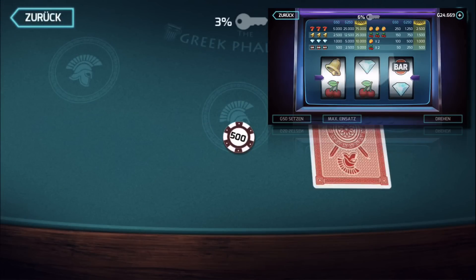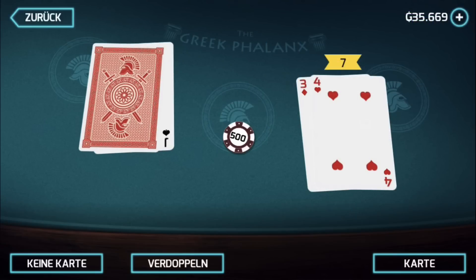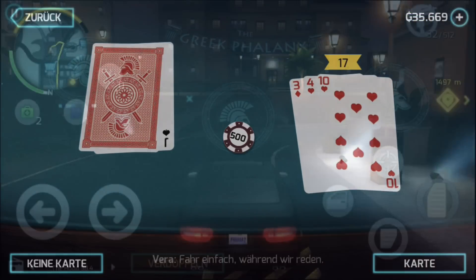You can participate in 39 story missions, 48 repeatable missions and 12 races. So you have a lot to do.